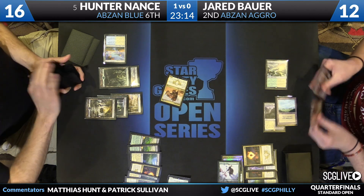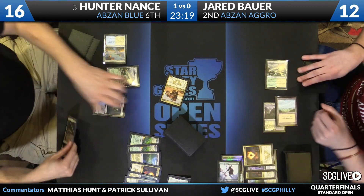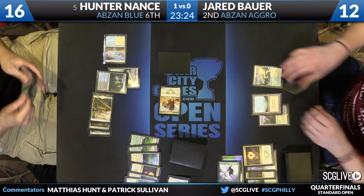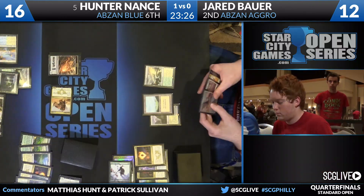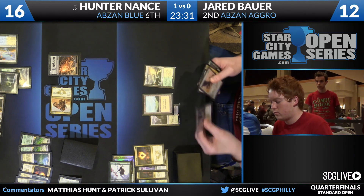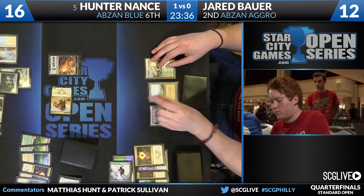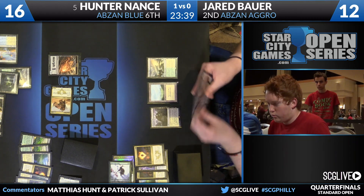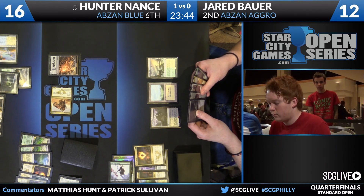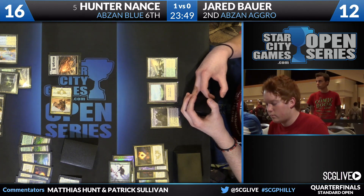Hunter cracks for a sixth mana source and just has options — Den Protector face down can get back Abzan Charm, Stubborn Denial, and he still has another Sorin in his hand. Hunter's gonna clean this one up. Even with Murderous Cut in hand and a bunch of cards in the graveyard, the rest of Bauer's hand is so expensive that he can't put together two spells in one turn, and he's so far behind that the best he can do is respond to one of Nance's threats, and Nance will simply untap, attack, and place another threat.